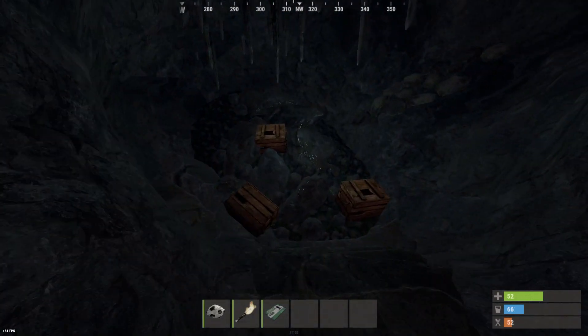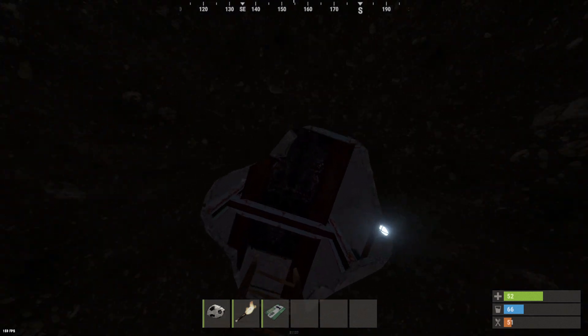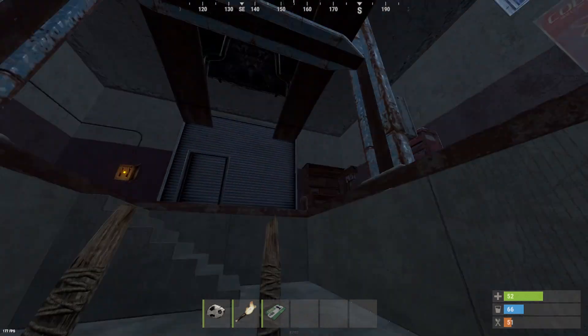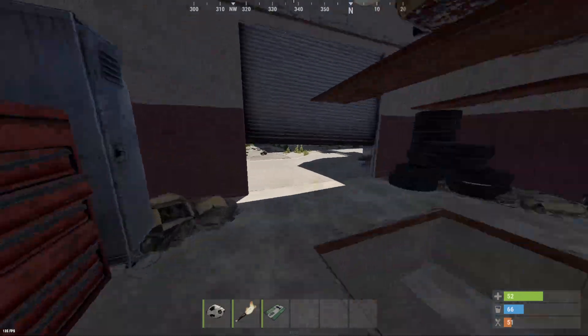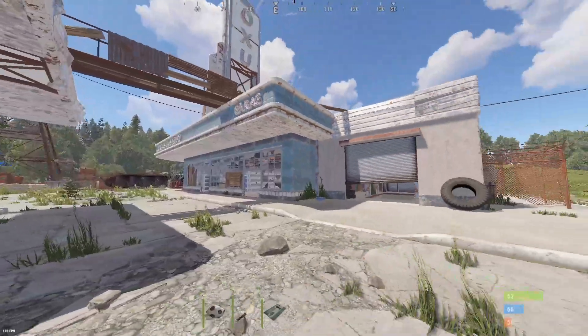Underneath the mine, you have three crates. They can also be brown mine crates — they don't have the normal loot table of mine crates or brown crates, but they still can supply you some helpful needs.